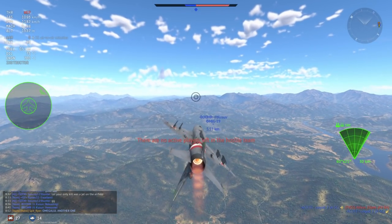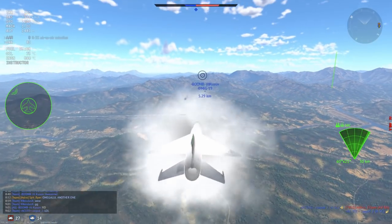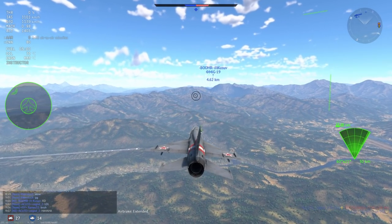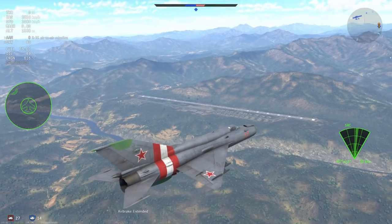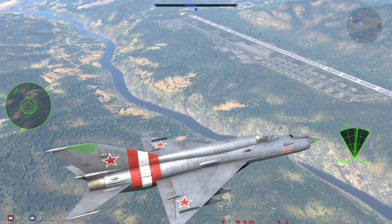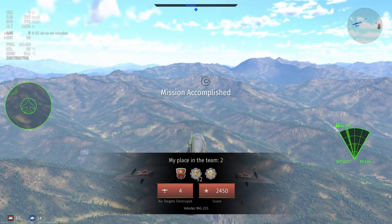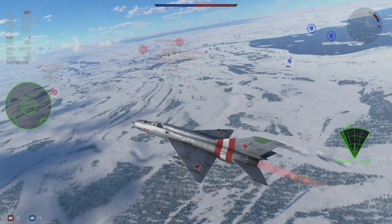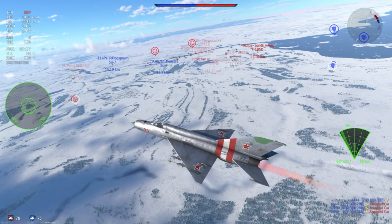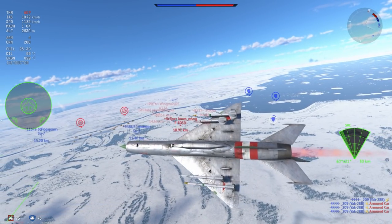The AV-8 also joins the club with airfield strafing, with the airfield AA doing absolutely nothing. Let's move on to a match that's a little more exciting. The MiG-21S is a plane where you don't really get too many exciting matches — you're more of a support fighter, sitting on the periphery, trying to stay fast and get kills on unsuspecting enemies.